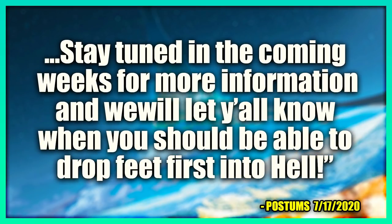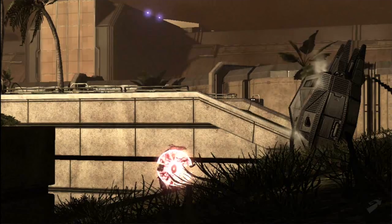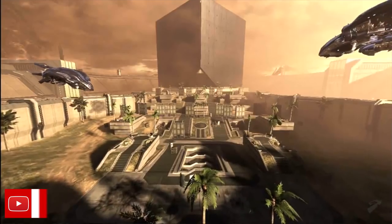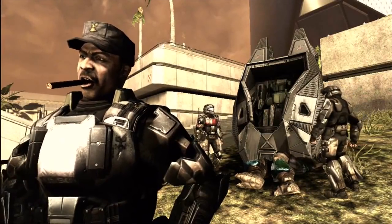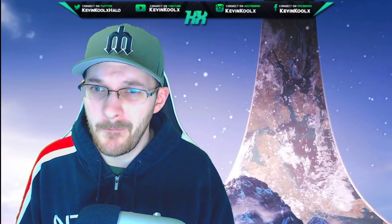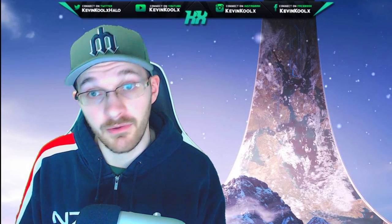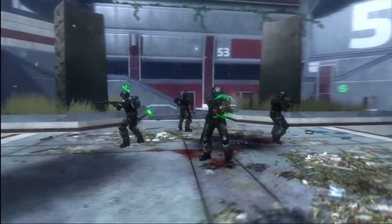Stay tuned in the coming weeks for more information. To give a time frame example of what we can expect for the ODST schedule from flighting to release: with Halo 2, the first announcement that Ring 1 and 2 flighting was about to start was on March 27th, then on April 17th Ring 3 of the flight process began, and then on May 12th we had the release of the game. So about a month and a half for the entire process, which seems to be about right for CE, Halo 2, and Halo 3 — roughly a month and a half from first news to flight to actual release.